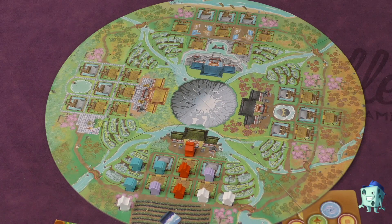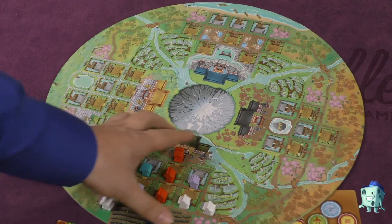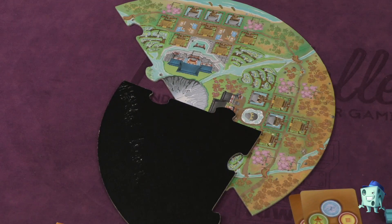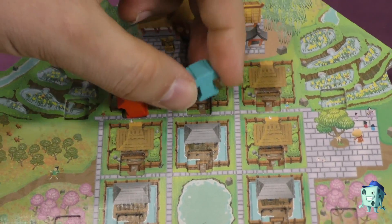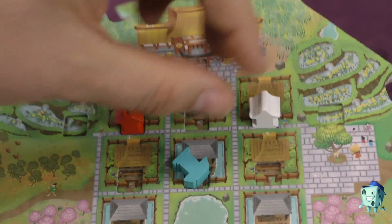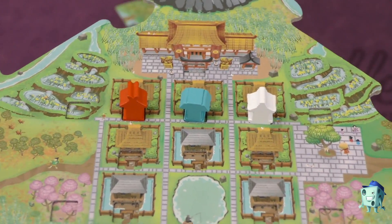The components are mostly good with not many complaints. The main board is a puzzle board with indentations to hold the shrines in place, which is especially important since the board rotates. The different shrines all have a distinct look, which is a nice touch.